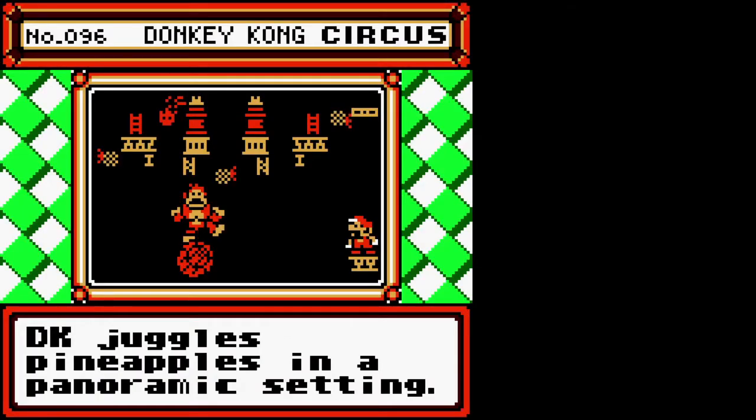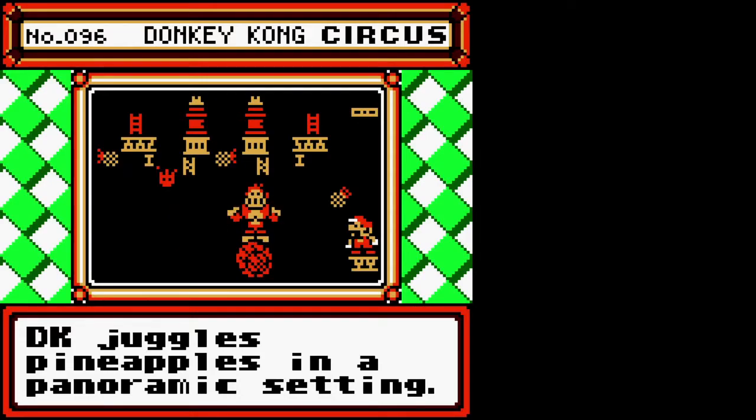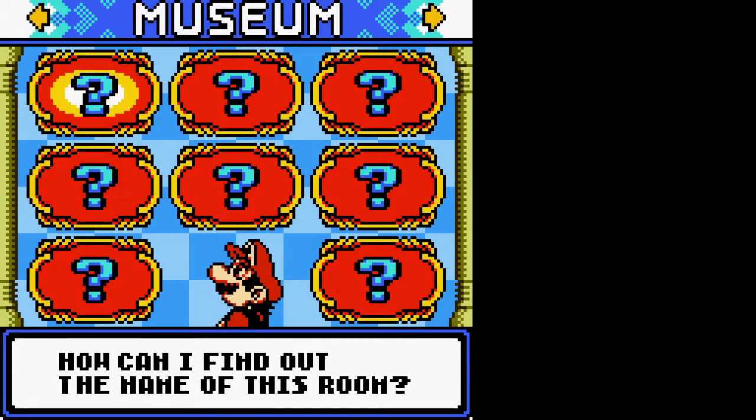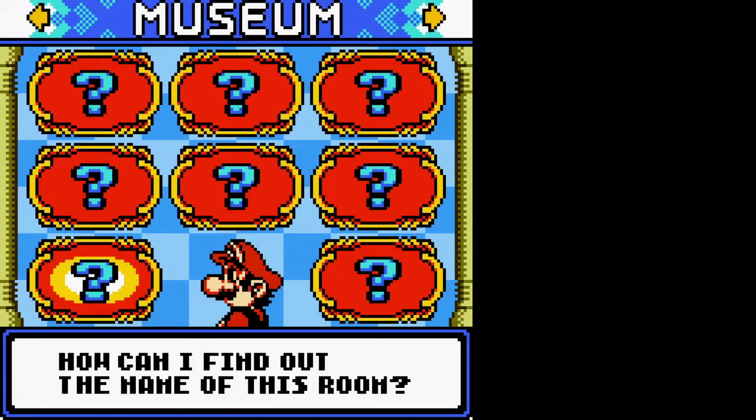Donkey Kong Circus! You remember this one? No — you've forgotten a lot of the weird things. This was another early one that we played — Donkey Kong in a Circus, entertaining Mario. There's also a room I can see but I don't know the name of, so I can't enter it. There are four screens of things and I've only unlocked one so far.